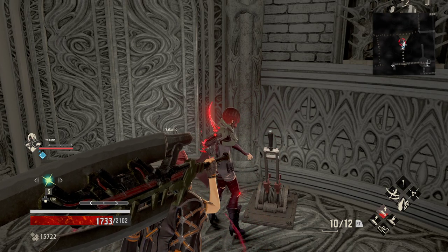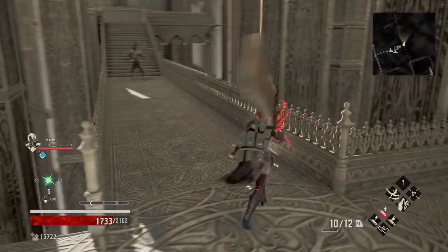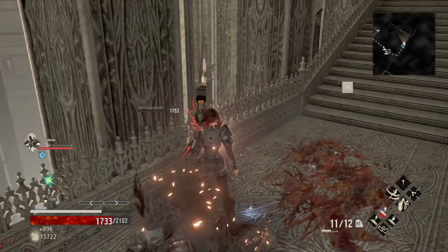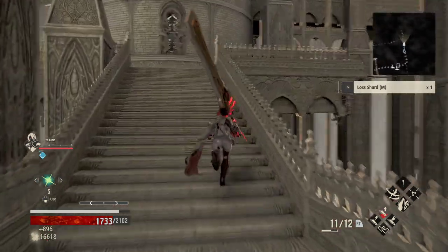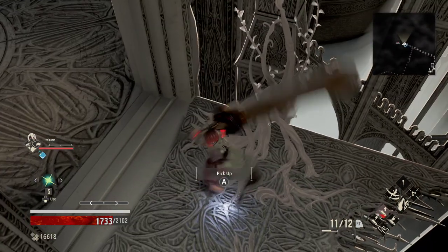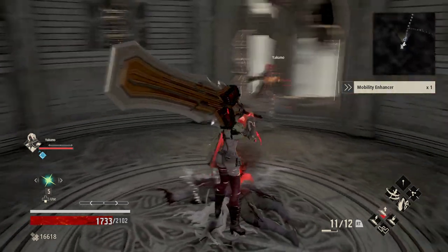And this will open this door here. Continuing on, we are going to take a left and then go straight, and we'll just drop on down. Got the mobility enhancer and another rotten missile.